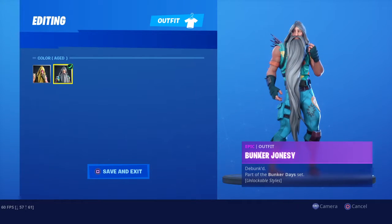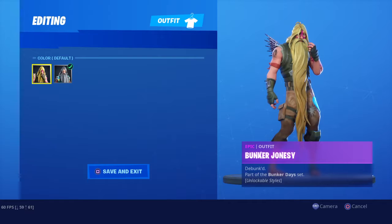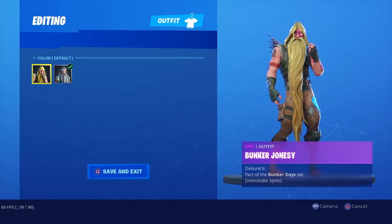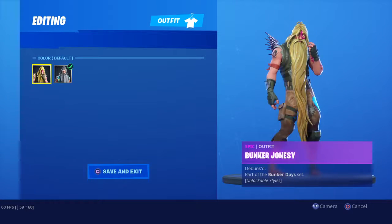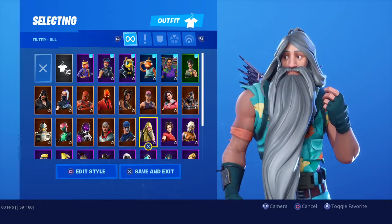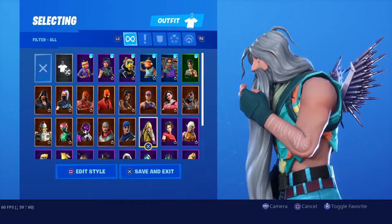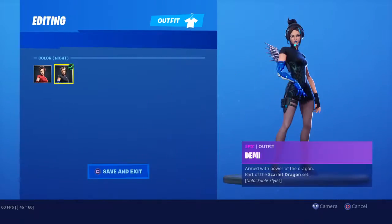Bunker Jonesy — I thought this would just be a style for anyone who has the default, which in this situation everyone should. Season 9 Tier 23 — definitely worth it if you're that person to grind to get the funny skins that you really will love after.